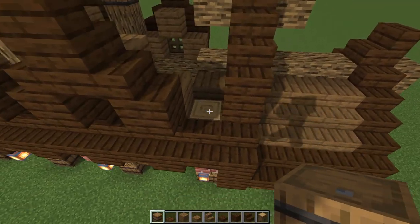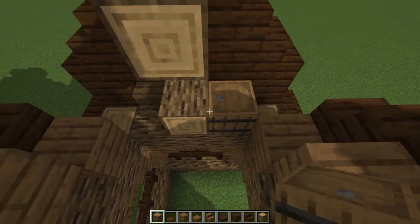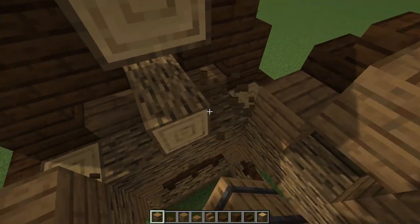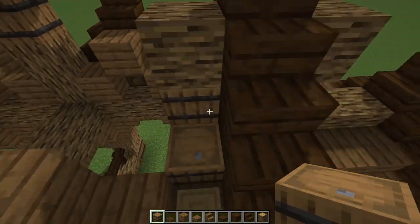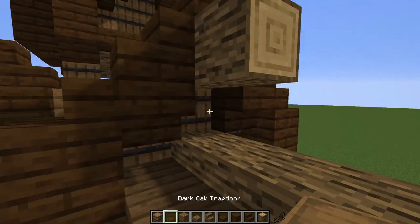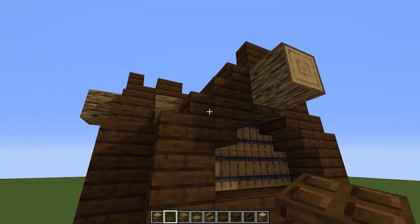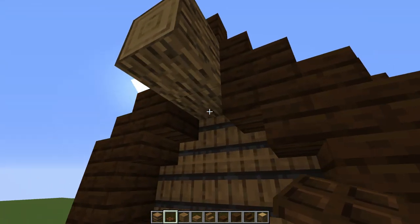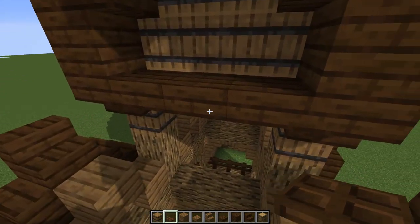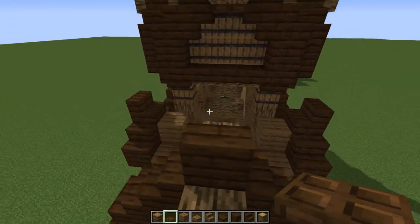Let's work on this other part of the roof. Going quickly inside, get rid of this block and this block. Go with barrels: one, two, and three. Repeat on this side: one, two, and three - you can see the barrel from the other side right there. Then let's put a dark oak trap door here to give a nice connection so you don't see that exposed log piece underneath the stair side. Going all the way around - looking pretty cool.